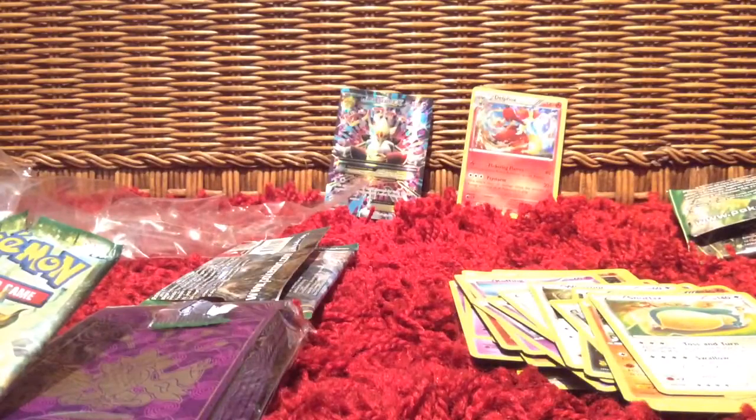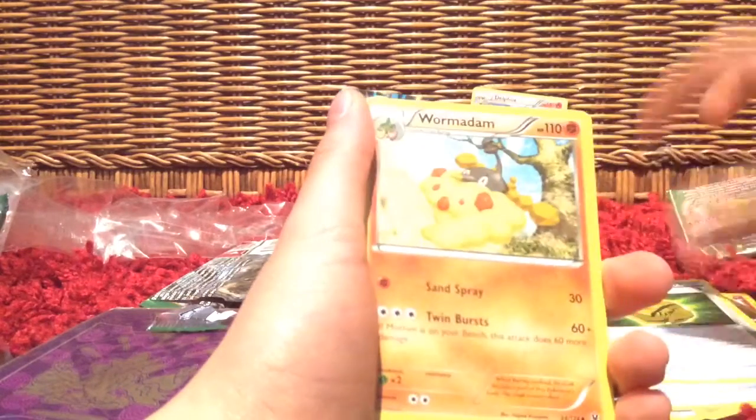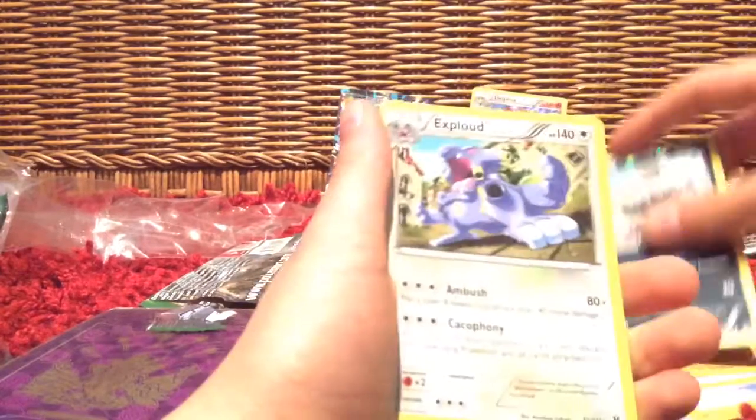Final pack — we have Lugia Break. I really don't care anymore if we don't get something good. This has been a great box already, but if we do pull something good that would be awesome. We have Volbeat, Burmy, Koffing, Meowth, Larvitar, Altaria Spirit Link, Dome Fossil Kabuto, Wormadam. Our holo is Volbeat. And our rare is Exploud.